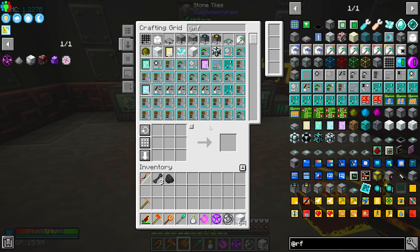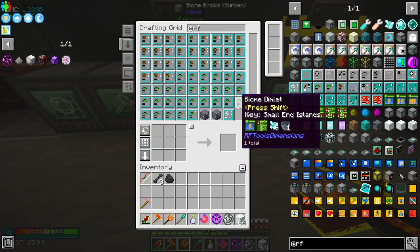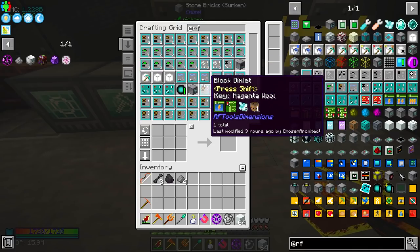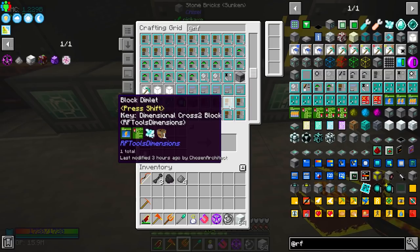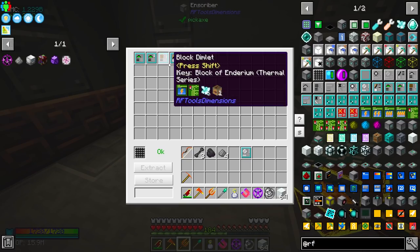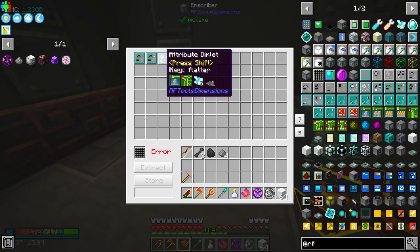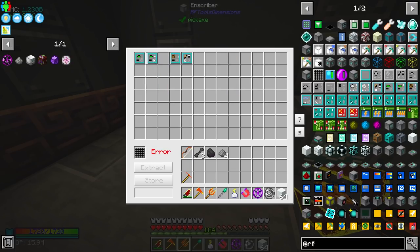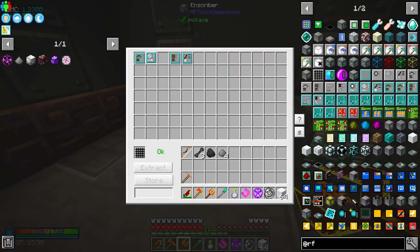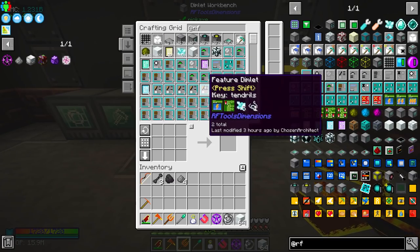What I could do is hopefully search for a permanent night if we have anything like that. Honestly if we change really anything in here the chances of it re-rolling something different are pretty high. Here's a time dimlet which is normal, and then we have flatter which I should have used. This is the attribute and I believe I have to put this before the biome. It says attributes should come before the terrain.